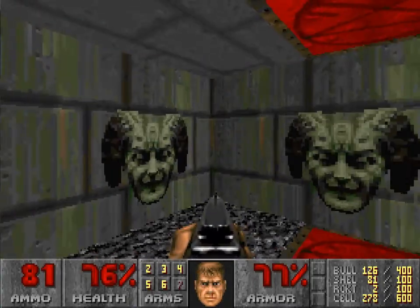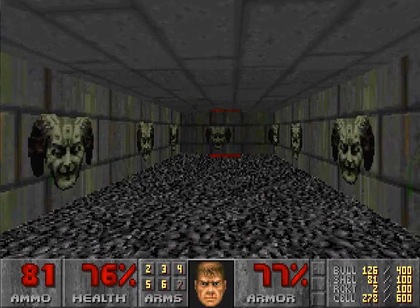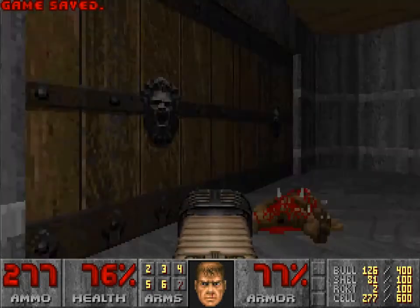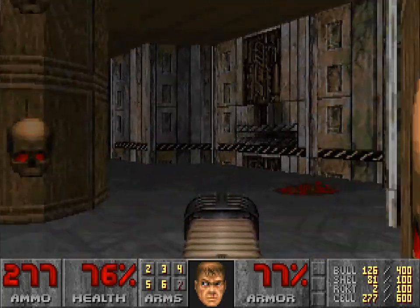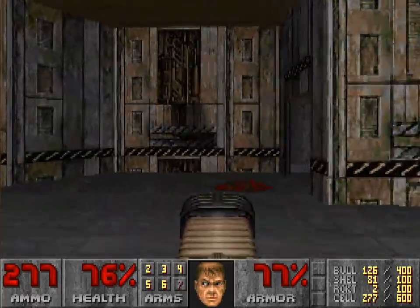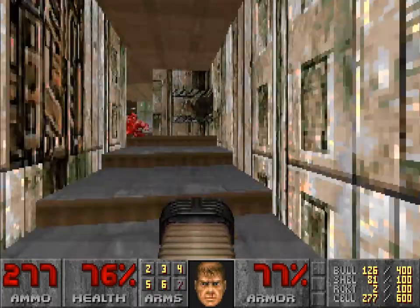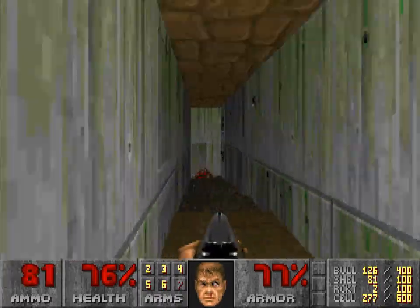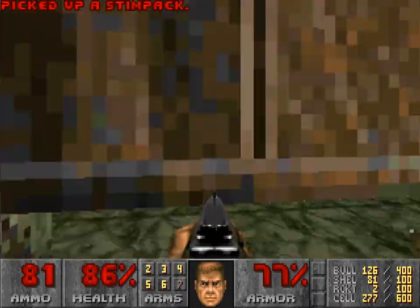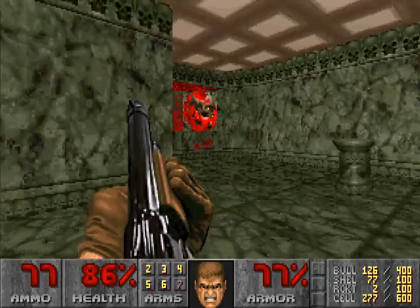Here I'm at the secret exit, which I'm gonna go to eventually. I don't really know why I felt the need to go to the secret map, because I skipped the secret map in episode one. This warps you back at the beginning, which I find so annoying, because this map is confusing and it doesn't unlock anything that lets you get closer to where you were. That's one thing that really pisses me off, and that's definitely a Sandy Peterson thing.